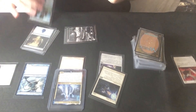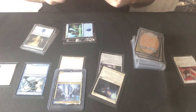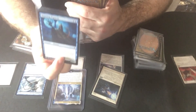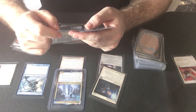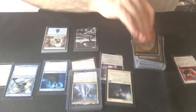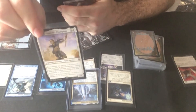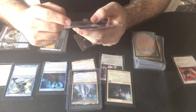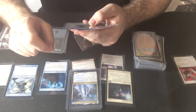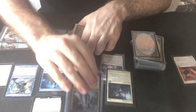Whenever you tap an untapped creature an opponent controls, you may pay one. When you do, choose one — tap the one, make a 4/4 White and Blue Elemental Creature Token. And you can do this ability every time you tap one of their creatures down. Go for two again — for the Haunting Figment since the archon's gone. Haunting Figment can't be blocked as long as you cast an instant or sorcery spell this turn. Then there's Leiazel — it's a long name. If you would put one or more counters on a creature or planeswalker you control, put that many plus one of each of those kinds of counters on that permanent instead. Very nice. So you can double up on your +1/+1 counters when you tap their creatures down.